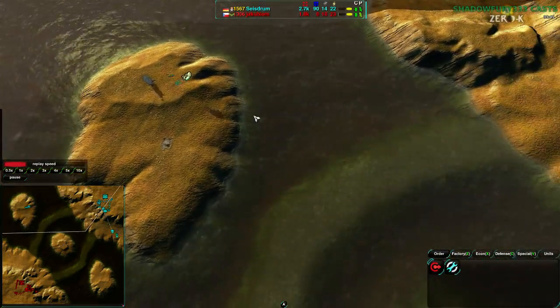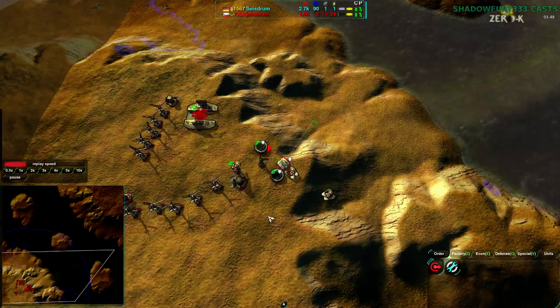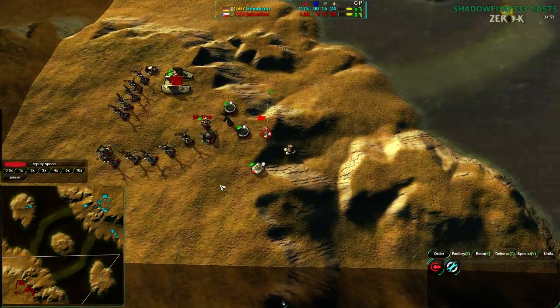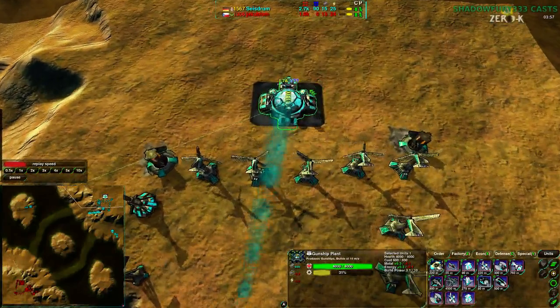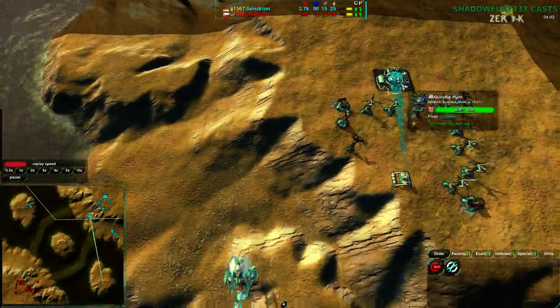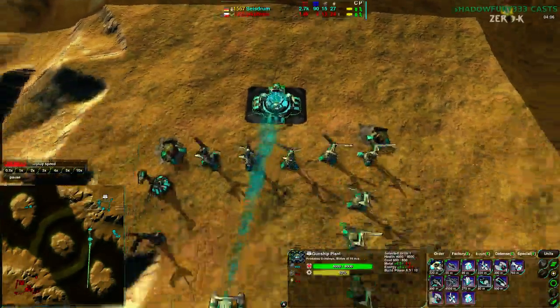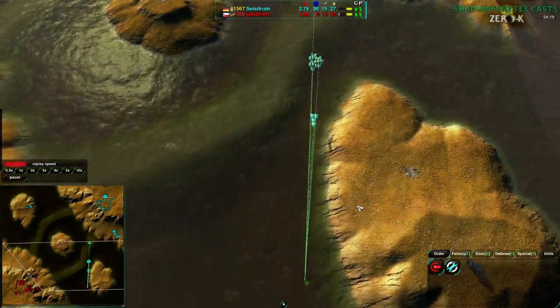Scyzroom setting up some radar over the northwest side of the map, so Scyzroom right now has quite a lot of vision. Scyzroom building up more and more units — they really should be building Black Dons. I really should be remembering to say 'they' and not 'he.' They really should be building more Black Dons. Rapiers have been buffed though, so I suppose it could work.